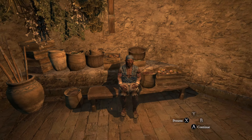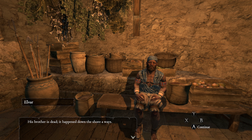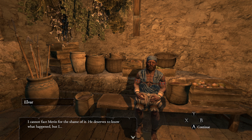Who are you? A moment - I would not ask this of anyone but you. Oh, it's Elvar. I have news for Marin - dark news. I fear I cannot bring myself to face him. Will you go in my stead? Sure - I don't know who Marin is. His brother is dead. It happened on the shoreways. We were fleeing the worm and Cortese leapt before the beast's talons to shield us. I saw him hurtling through the air and fall back to the ground. I cannot face Marin for the shame of it. Please go and tell him. Alright, I'll tell him.